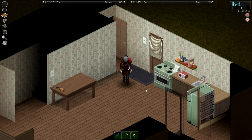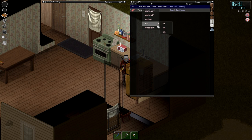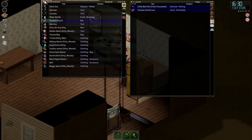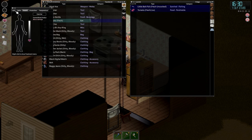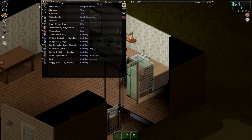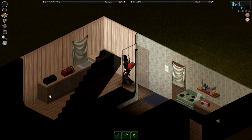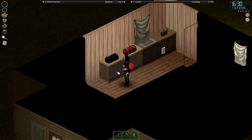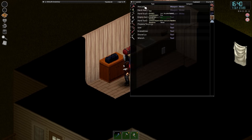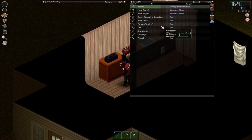We did start off with the burglar trait on Shiny, so she can already hotwire cars. I'm just going to eat one of these tomatoes we picked up yesterday. In terms of weight we're doing alright — we're at plus 80, so that's good. One of the other things I want to do today is patch up some of our clothing and add some padding. But first, let's fortify our position.